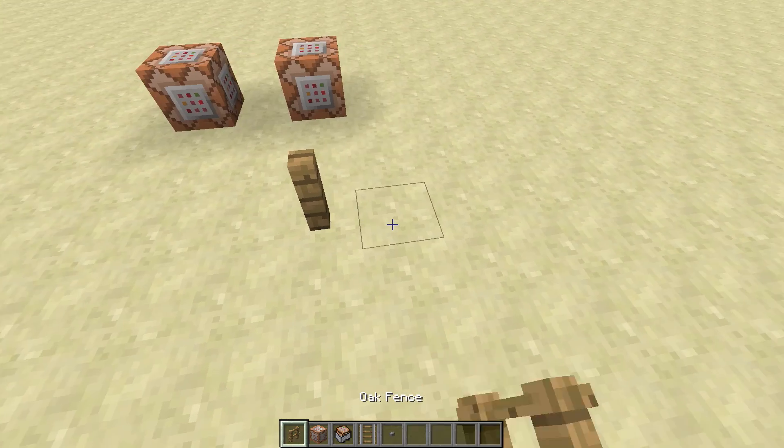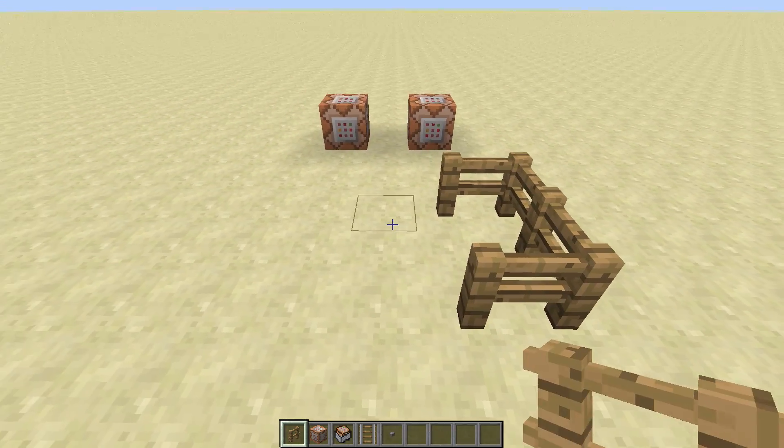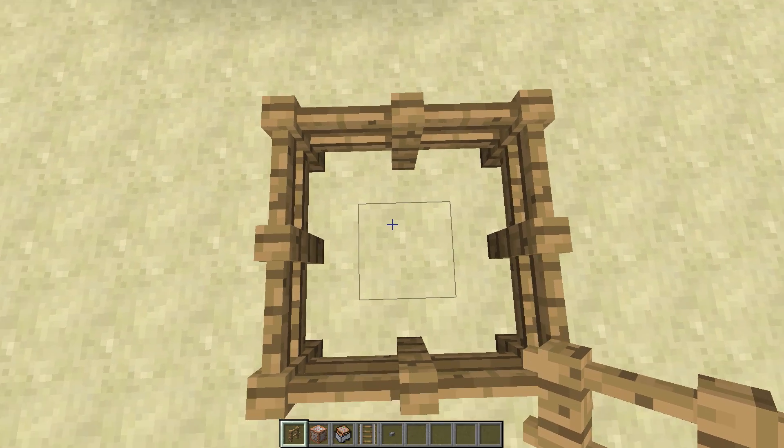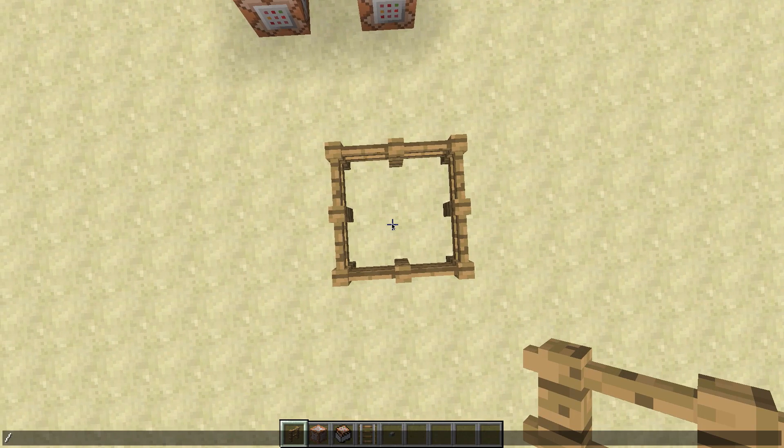Let's say I want to summon a zombie with a custom name and some equipment. It's very easy to mess up with all of the NBT stuff, so this tool will give you some help. Now that I opened this bracket, it's underlined grey because the syntax is invalid.